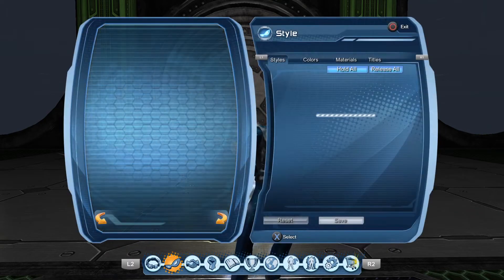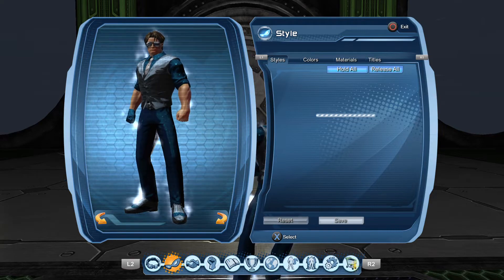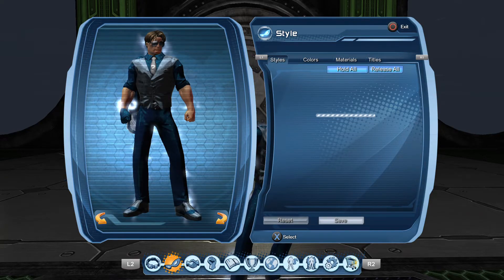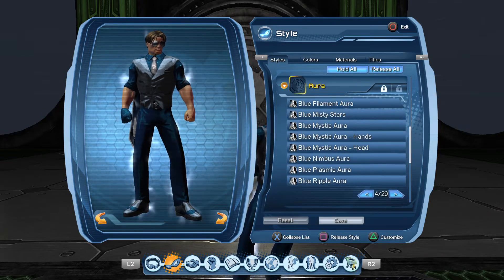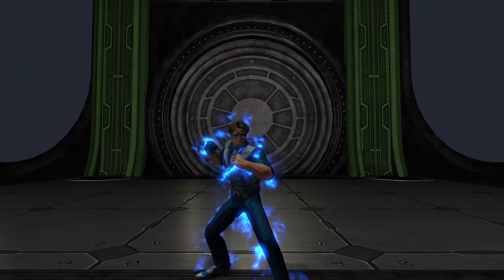Let me go to my styles real quick to load it up and equip the aura. I probably could have prepared better by opening this up before I started recording, but that's okay. So many styles to load up — all right, here we go. Go to auras, go to the Blue Misty Stars, and equip it.